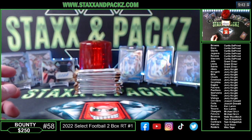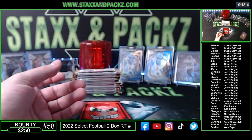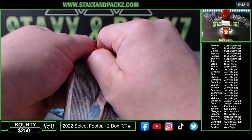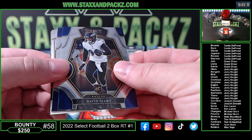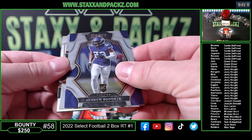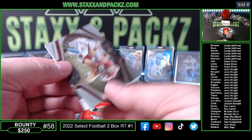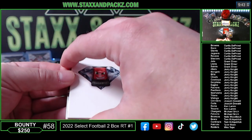I've never kicked myself so hard for not locking in pre-orders on cases. Next pack. We have a rookie — David Ojabo for the Ravens. Andrew Booth Jr. for the Vikings. I think we have our first autograph of box two. Here's a snapshot of Christian McCaffrey for the 49ers. And then on the very back, AJ Dillon for the Packers. First autograph of box two — good luck.